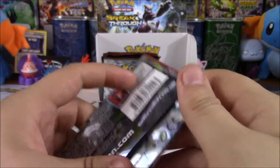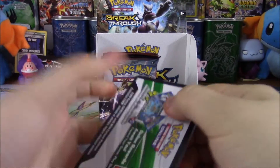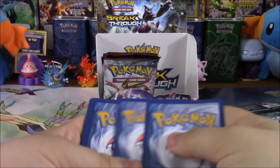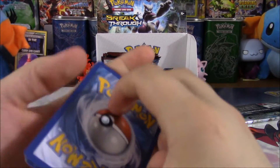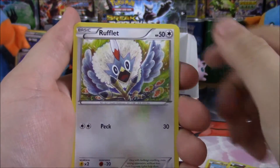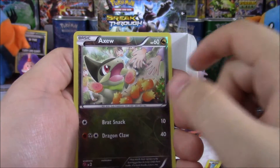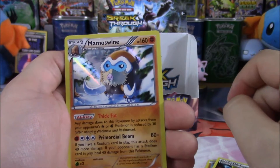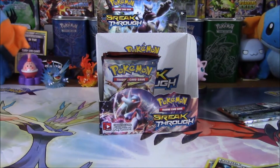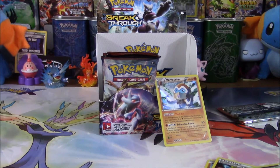All right, so we have a Mega Mewtwo X. We've blessed the pack right off the bat. We have Cubchoo, Snubbull, Cacnea, Scatterbug, Rufflet, Swoobat, Heavy Ball, Rainbow Energy, Reverse Axew, and a Mamoswine Hollow. Another Mamoswine Hollow! Way to start the front pack of a box with a second Mamoswine Hollow of the box — the first pack in the last half was also a Mamoswine Hollow. Freaking Mamoswine.